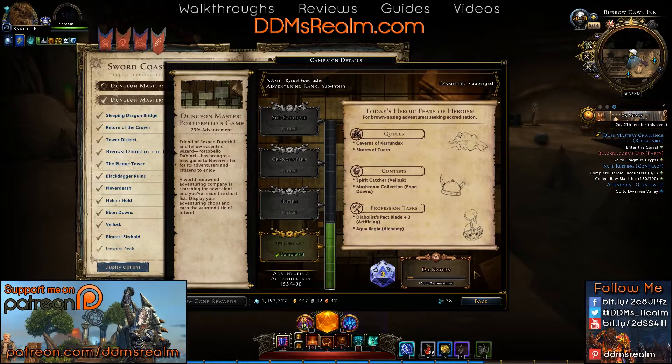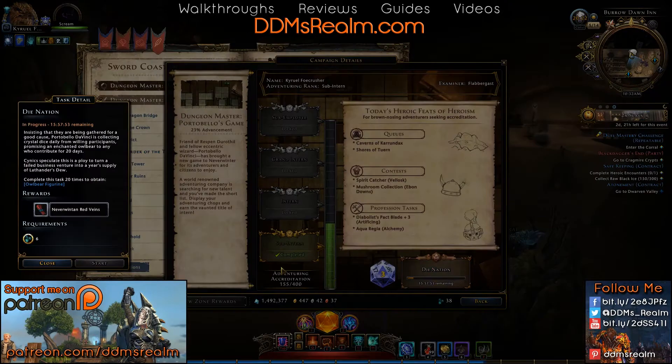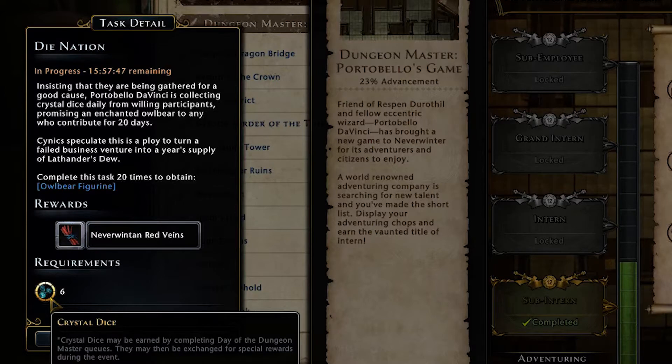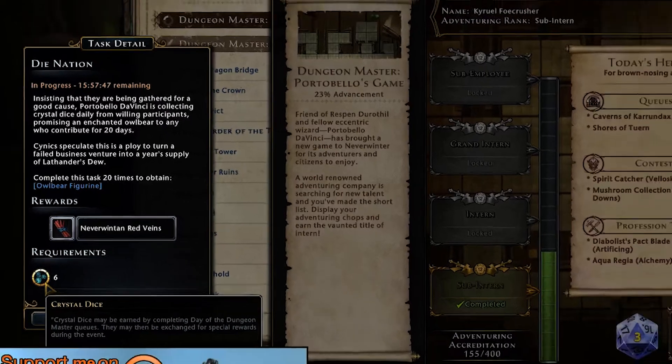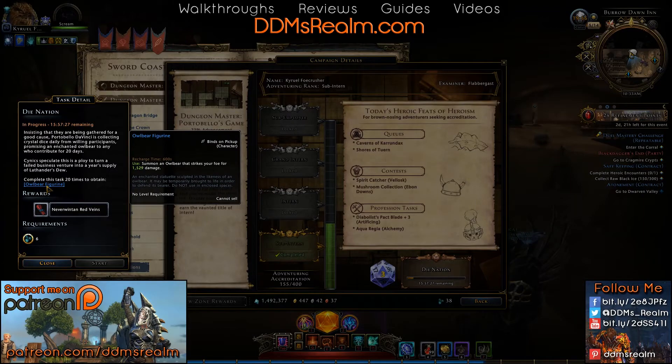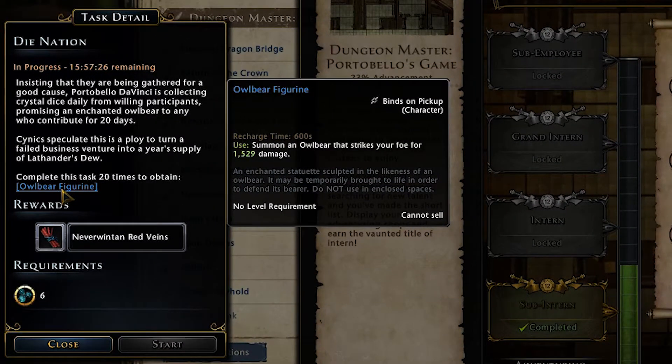This is one of the few I haven't actually completed yet. So, Dye Nation here — there are crystalline dice that you will be getting from the dungeons that are part of this event. Make sure you look all around on the floor; you can pick those up. Once you collect these dice, you can kind of turn them in and you will get these red vines, which are nice to keep in your inventory for raids. At the end of it, you'll actually get this owlbear figurine, which is a fun little item for your hotbar that can speed up your damage a bit.